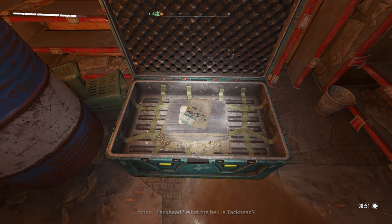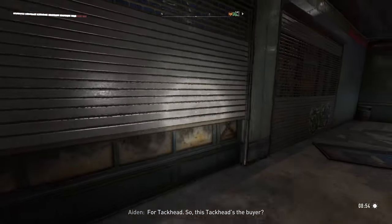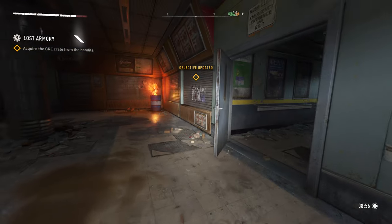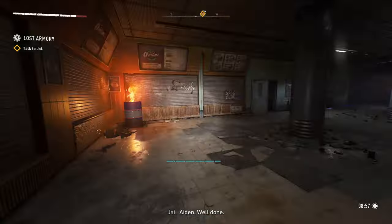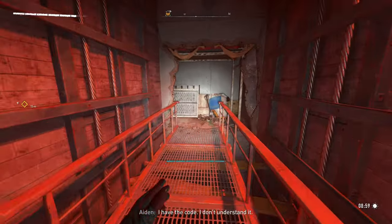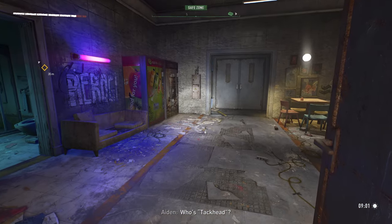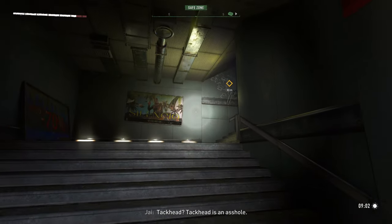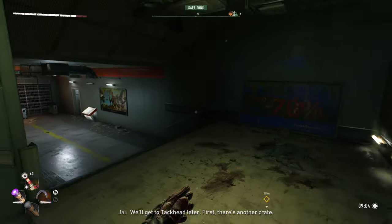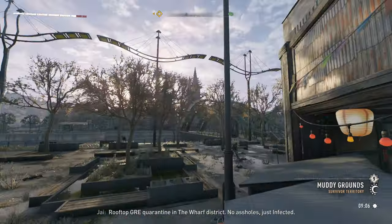What about the rest of those? Tack Head — so Tack Head's the buyer. A code — I hope Jay knows what it means. I just hear a roar. 'Well done.' 'Why do I get the feeling I'm being watched?' 'Because you're being watched. I have the code but I don't understand it.' 'Who's Tack Head?' 'Tack Head is an asshole.' There's another one — we'll get to Tack Head later. First there's another crate: rooftop GRE quarantine in the Wharf District. 'No assholes, just infected, right?'